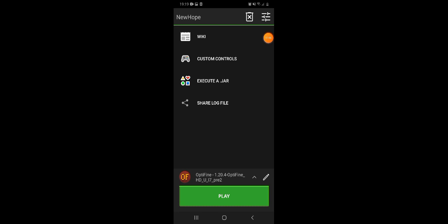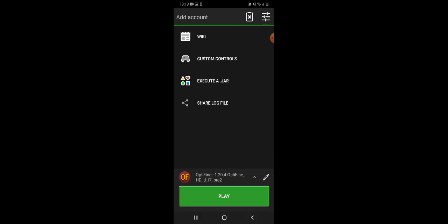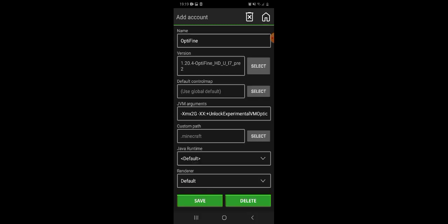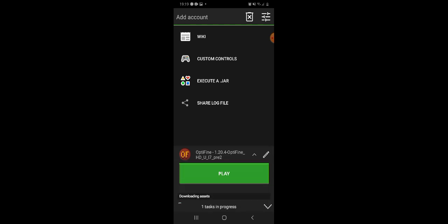Now I will show you how to play it. You have to download the launcher — after opening it you can see an interface. You have to add an account using your username or email. Then download the version you want, fill in the options, click Play, and it will download that version. After that you can easily play Minecraft Java Edition on your phone.